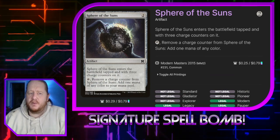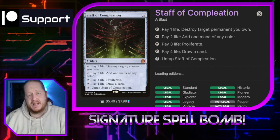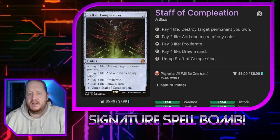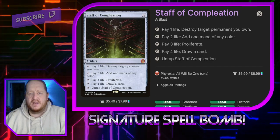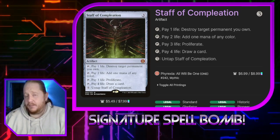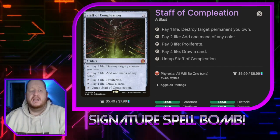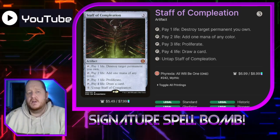Sphere of the Suns: you tap it and remove a charge counter to add one mana of any color. It enters with three charge counters on it — works really well in this deck. Staff of Completion costs three. You can tap it and pay life for various effects: pay one life to destroy target permanent you own, pay two life to add one mana of any color, pay three life to proliferate, pay four life to draw a card, or pay five life to untap it. The proliferate for three life should not be underestimated in this deck — it fills your board, gets you to a point where you can ultimate your commander and emblem out. Really good card.